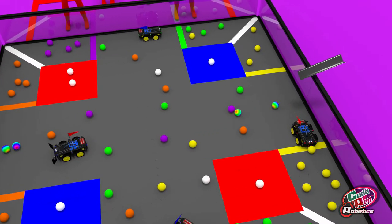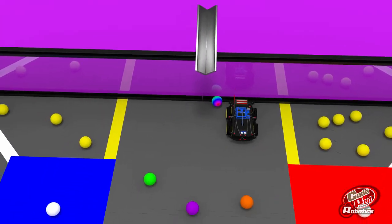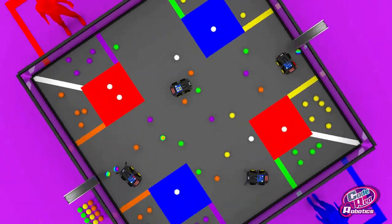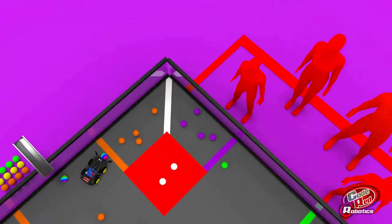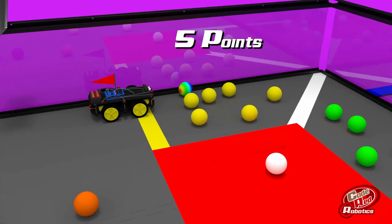The last 30 seconds of the match marks the endgame. During the endgame, Field Stop shall release four rainbow colored balls contained in hoppers along the edges of the field. Additionally, one color shall randomly be selected as a hot zone. Any rainbow colored ball scored in a hot zone is worth 20 points. Rainbow balls scored in any other zone are worth five points.